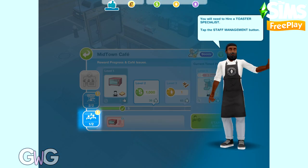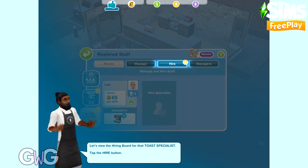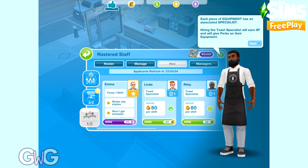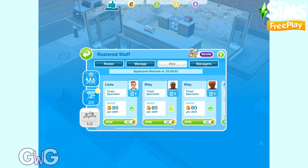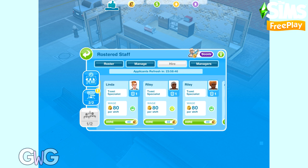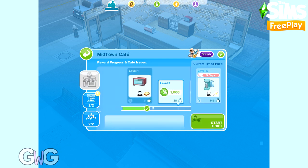Now we have a toaster, we need a toaster specialist. Go to the third tab - staff management - then the 'hire' tab. You'll see each sim's name, speciality, wages per shift, current happiness level, and hire cost. Happier sims cost more to hire. I'll go for the cheaper option. When you start a new shift your new sims will appear ready to go.